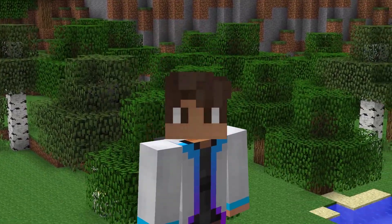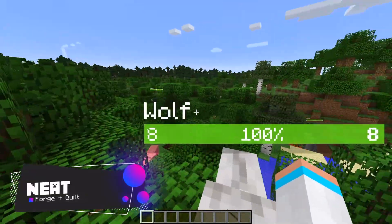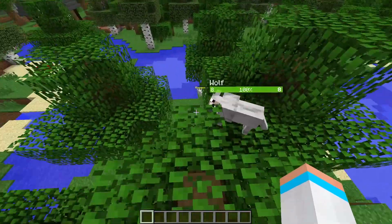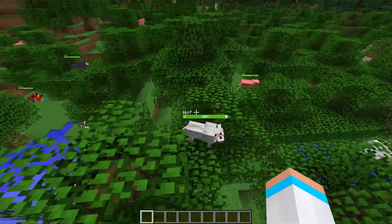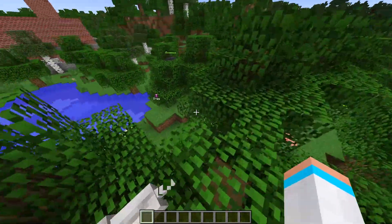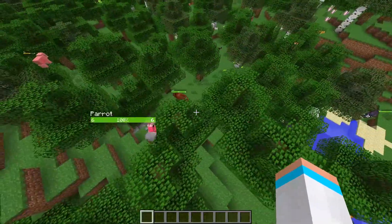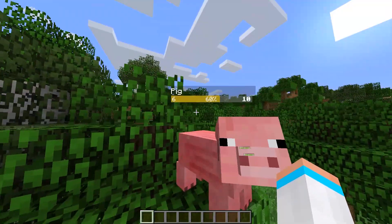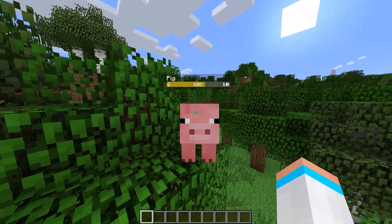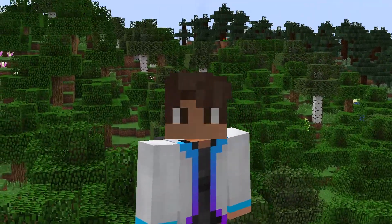Next up is a mod that I believe is really essential for your survival world: Neat. Neat gives animals and other mobs these bars at the top of their heads — even players. This is such a helpful thing so if your animal gets hurt or anything, you can know what the health percentage is. All these green bars are Neat telling me the health of each mob. When they take damage, the color changes and the percentage goes down, and once it's right next to death, it turns deep red.